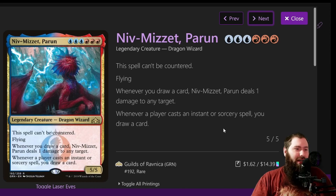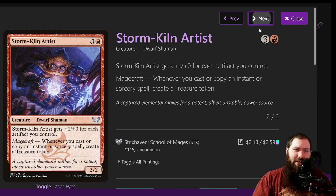Next up is Niv-Mizzet, Parun. A lot of times this will eat removal, which is okay. If it doesn't eat removal, it's a 5/5 flyer that whenever you draw a card, Niv does a damage to any target — so you can start pinging creatures or killing players. And whenever you cast an instant or sorcery spell, you draw a card. Even if it eats removal, that means your commander's not being removed. When you draw seven cards from Pull from Tomorrow, you're dealing seven damage to any target, drawing an additional card, and he's a 5/5 flyer. Only $1.60 — a solid card.